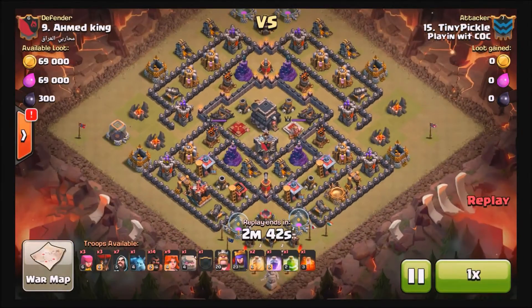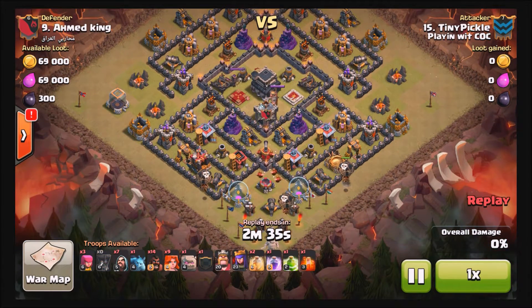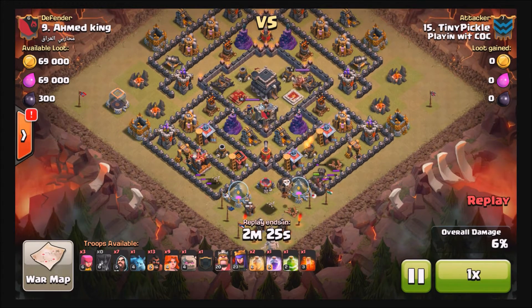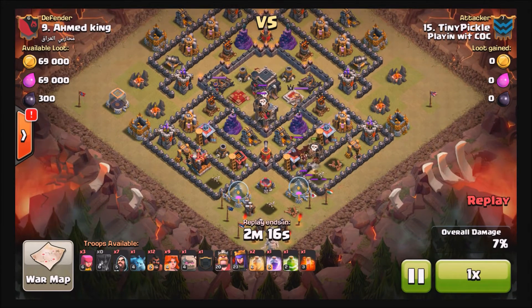We're going to start off with Tiny Pickle versus number 9. Tiny is bringing a GoVaLo. He's going to start by loosening up, softening up those defenses on the south — one loon each. Not a whole lot is targeting them, takes out a couple of cannons. He's got a hog in there to help take out that last cannon and get the clan castle lure, which he does. He'll take out that clan castle with poison, taking out the loons with poison.